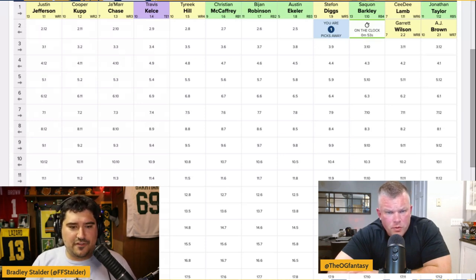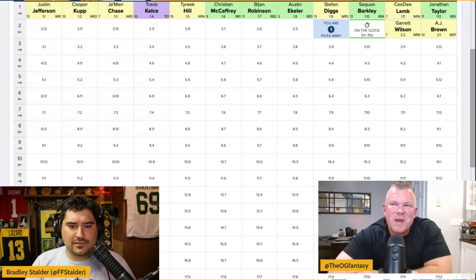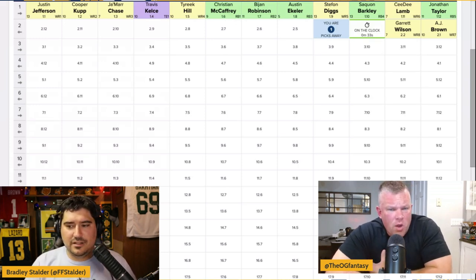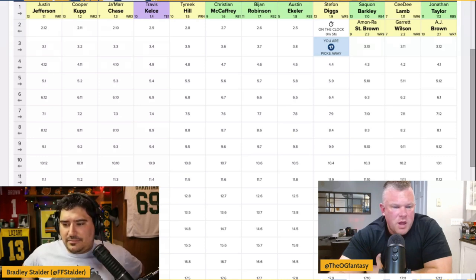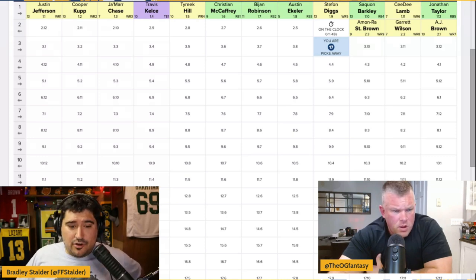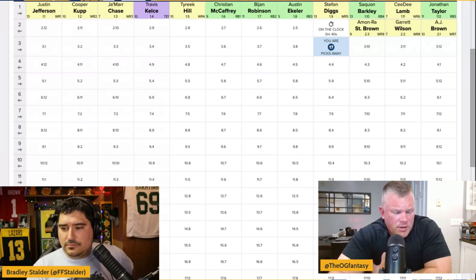Garrett Wilson went off at the 2-2. Diggs is 29 but doesn't really play older. You do worry about older guys falling off the cliff, and it's rapid and unexpected when it happens. I don't think Hopkins hurts Diggs much, but it does limit his ceiling — the idea of him getting 165 targets on the same offense with Hopkins seems incredibly optimistic. But the bottom line is you got a wide receiver one, a foundational piece. We didn't lose the draft in the first round.